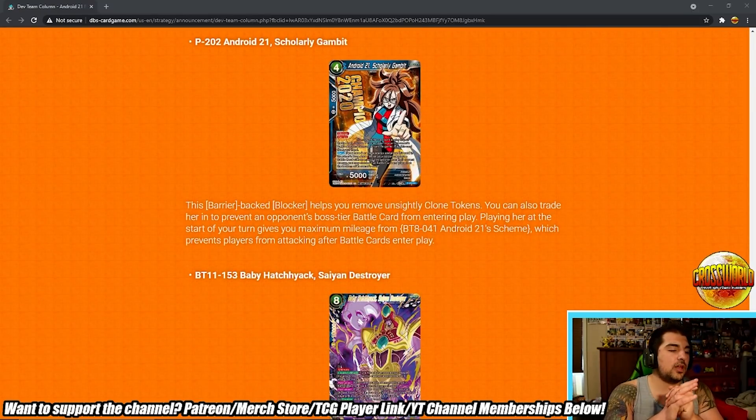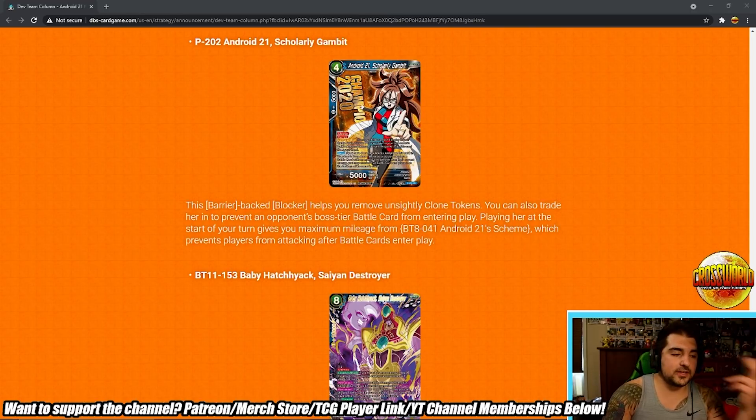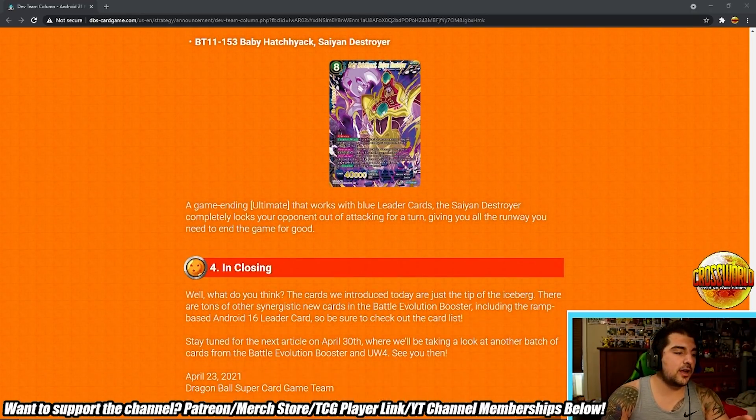'21 Scholarly Gambit — this barrier-backed blocker helps you remove unsightly clone tokens. You can also trade her in to prevent an opponent's boss battle card from entering play. Playing her at the start of your turn gives you maximum mileage from 21 Scheme, which prevents players from attacking after battle cards enter play.' I actually think you need a card like this in your main deck — either this or the green two-drop Piccolo. On the turn you play your 17/18 Siblings you need to somehow get around your own field card's summoning restriction, and without a card like this that's going to be pretty hard.